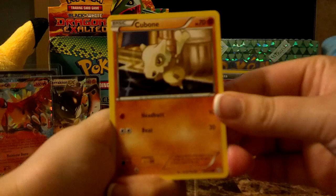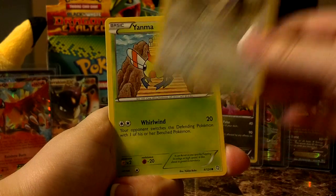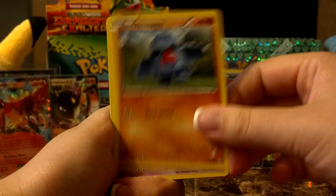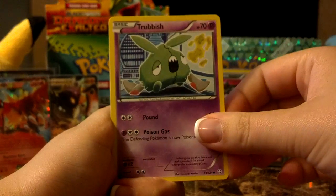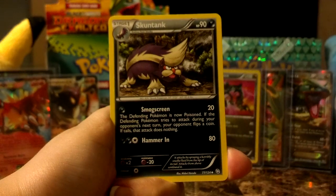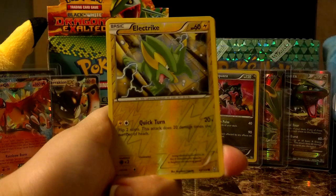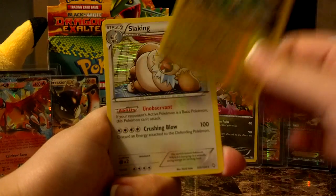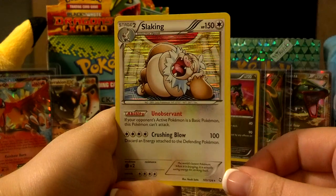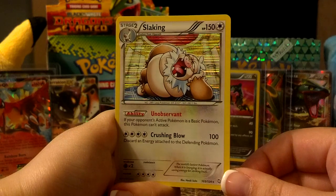Here we have Cubone, Rufflet, Yanma, Nosepass, Trubbish, Roselia, Stunkey, and then we're gonna get a Skunk Tank — excuse me — Flaffy, Electric Reverse, and a Flaking holo. Very, very neat, although I do have it. It's gotta be one of my favorite holo effects on a card for this set anyway. Just a lot of shiny back there.